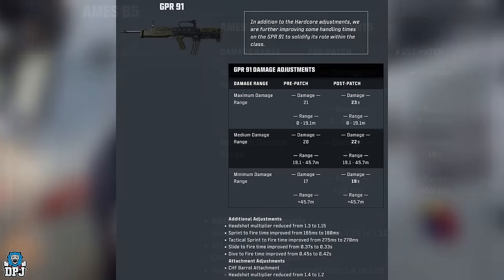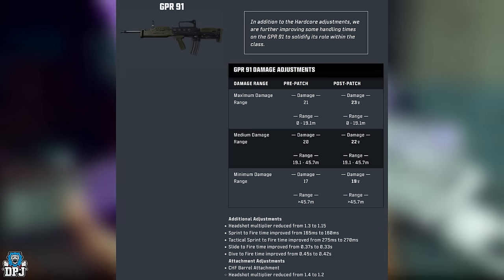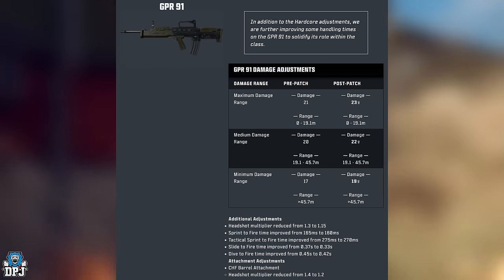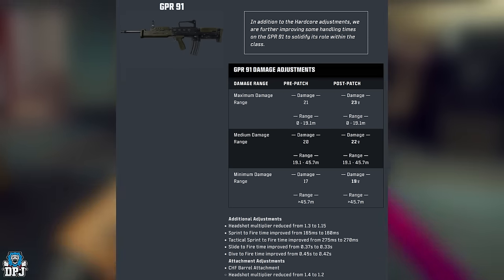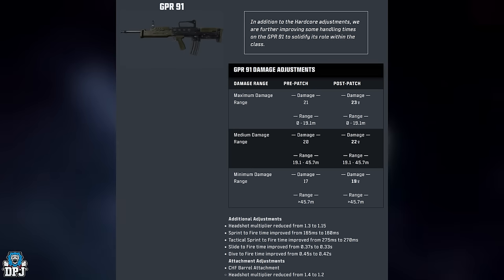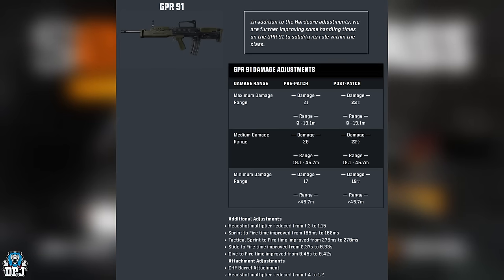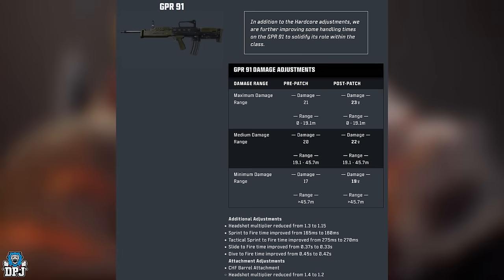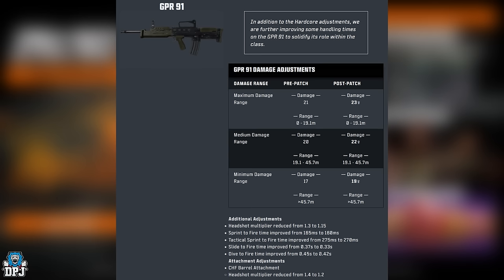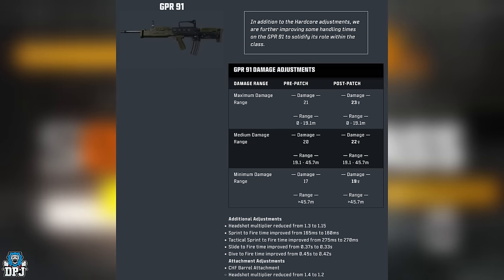The GPR 91, in addition to Hardcore adjustments, received further improvements to handling times to solidify its role. Several additional adjustments are visible on screen. I'm currently going for Dark Matter camo — started with snipers, moved to marksmans, and will work my way to ARs and SMGs. I can't fully evaluate how these feel yet since I use ARs and SMGs last.